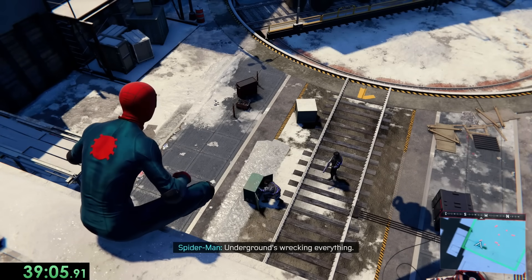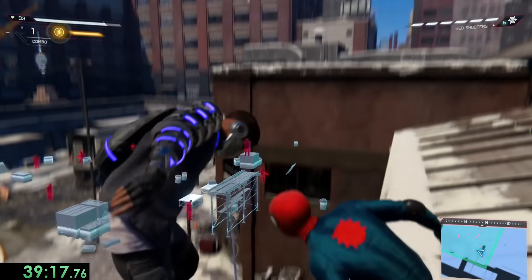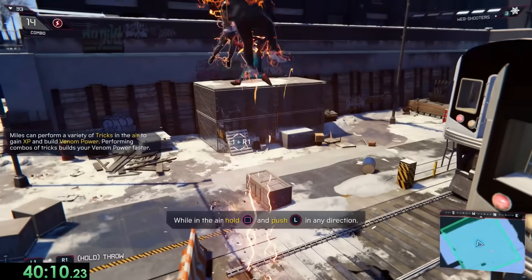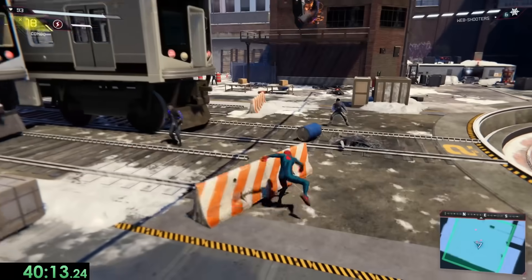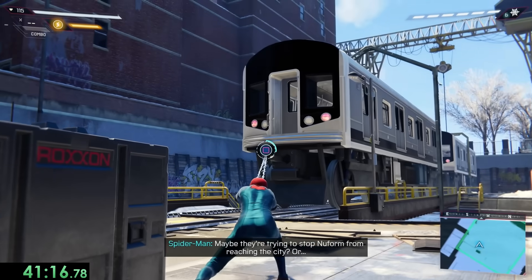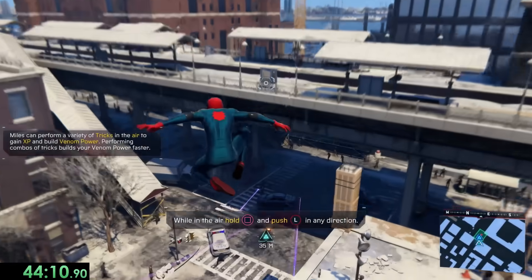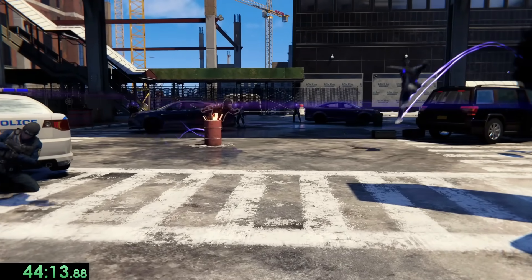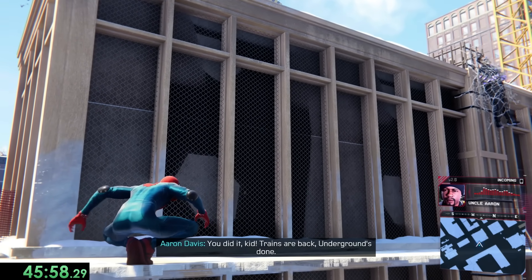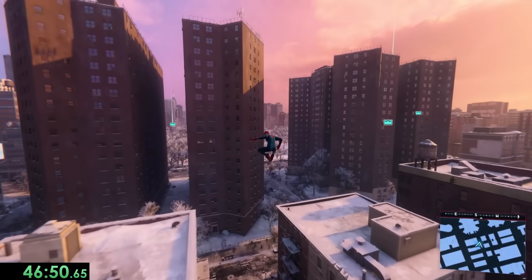Next we're heading over to the yard since the trains aren't on their tracks, and of course we're gonna see some more underground guys. From here we start using some stealth kills — stealth is really nice since it always one-shots opponents, but we usually just get a few stealth kills at the beginning of a big fight before switching over to venom jumps. Then we get to do a train puzzle, using our venom powers and webs to get the trains back on their tracks. After that there's a bunch of underground goons who planted bombs, so more fighting and throwing bombs around. Finally, we finish Uncle Aaron's mission, where he recognizes we're Spider-Man by how we fought Rhino on the news. He said he'll keep it a secret, and definitely won't be evil.